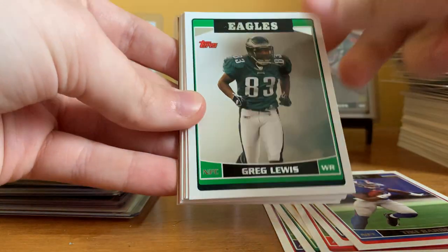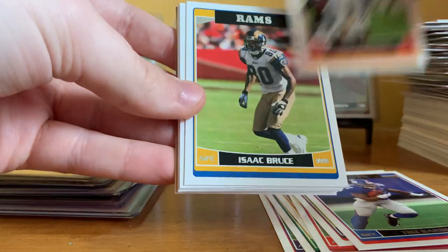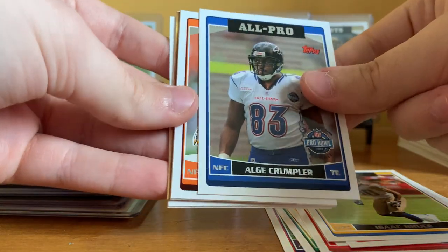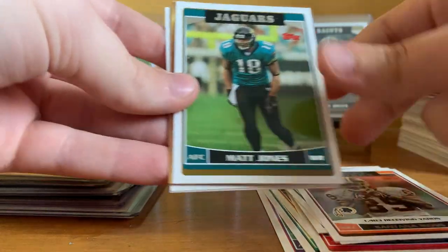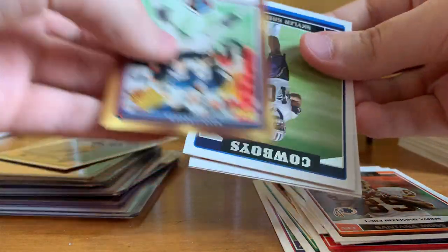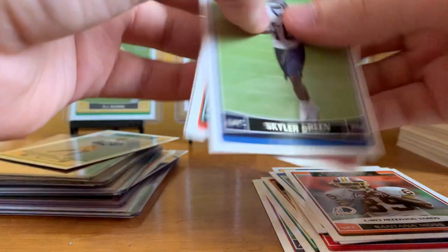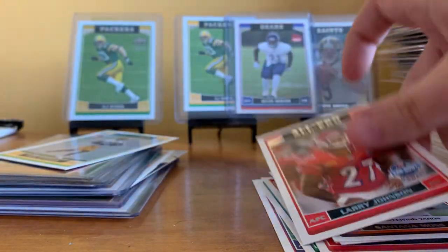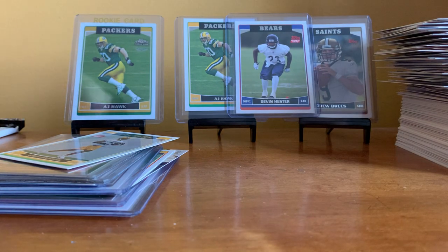Pack thirty-three: Matt Schaub, Greg Lewis, Neil Rackers, Isaac Bruce, Mike Williams, Alge Crumpler, Santana Moss, Matt Jones, Troy Aikman Hall of Fame card. Skylar Green, Derek Hagen, Larry Johnson All-Pro. Alright — final pack! Last chance to get Aaron Rodgers.